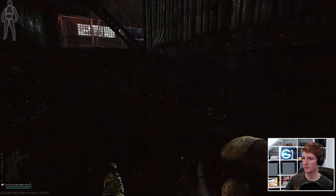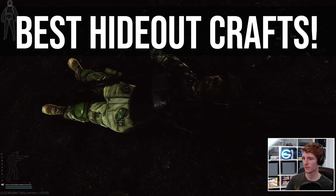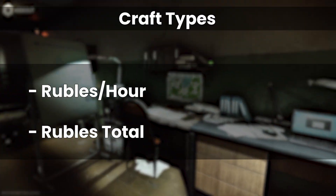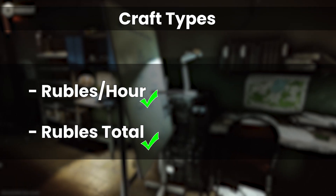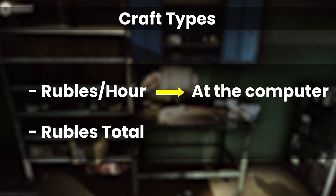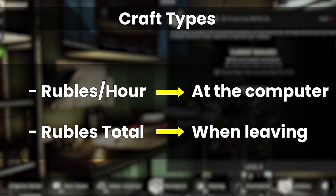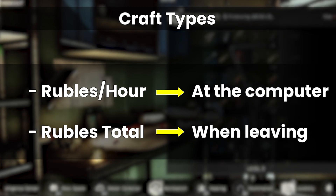Hello everyone, it's GigaBeef here and today I'm going to show you the best crafts in the hideout to make a ton of money, starting with my favourite station which is the workbench. At level 1 this starts printing cash as soon as you build it through a variety of great crafts. There are broadly two ways to look at these crafts: either in terms of rubles per hour or total profit. Use the best rubles per hour craft when you're playing Tarkov or have your PC available, as these will be the most efficient but you have to be there to collect and restart them. If you're going to be away or logging off for the night, use the ones with the highest actual profit, as the module will sit dormant once finished until you return.